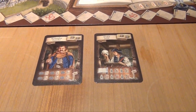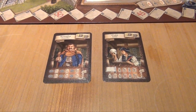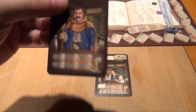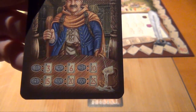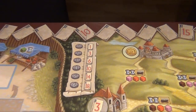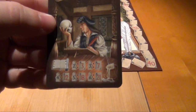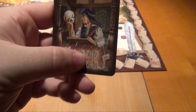Next category are the traveler and the artist, which give you a better ratio for certain end-game scoring things. The traveler gives you a better rate for your visited cities — so for example, for six visited cities you get 25 points, whereas it's normally only 18. And the artist gives you a better ratio for your characters in the village chronicle — so for example, for six characters you get 21 points.